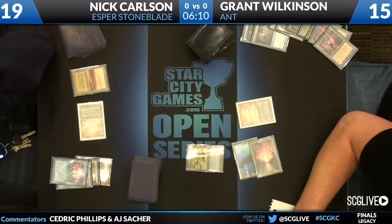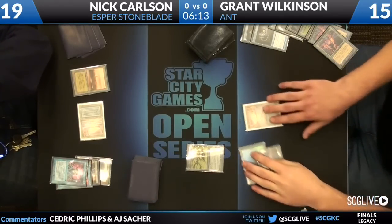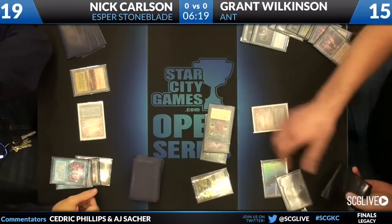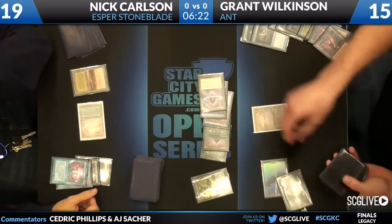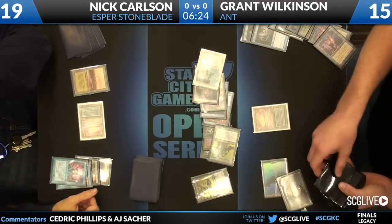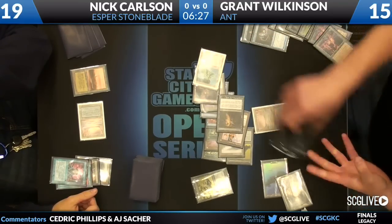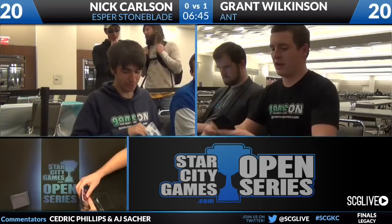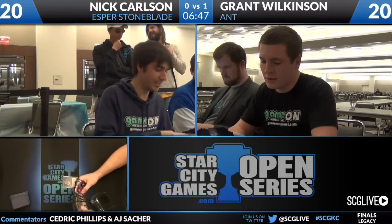Ad Nauseam — and it will resolve. Ant has been known to fizzle from 15. Dark Ritual, Lotus Petal, Dark Ritual, Brainstorm — he's going quick now. Lotus Petal, Scalding Tarn, Volcanic, Infernal Tutor, Polluted Delta, Lion's Eye Diamond, Duress — and concession. Plenty of mana. Infernal Tutor with Lion's Eye Diamond finding the Tendrils, and that'll be a wrap. Why did Nick resign? He's been Tendrils-ed a time or two. Game on.